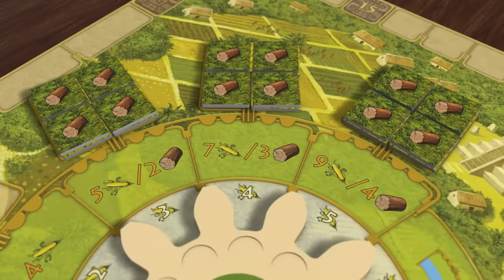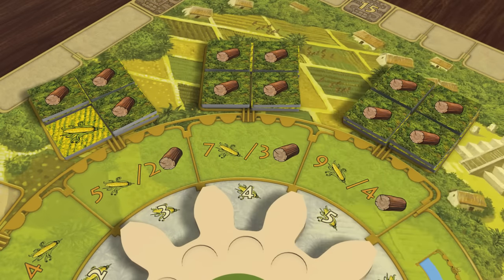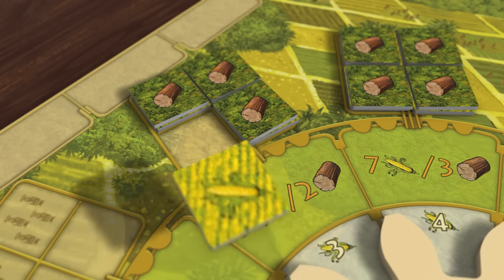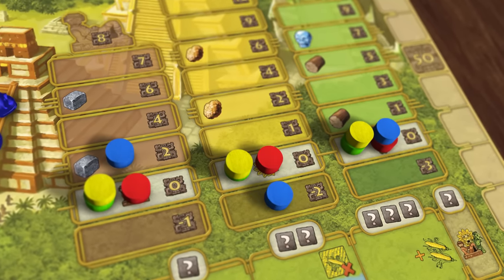The remaining action spaces represent the deep jungle. In order to grow corn here, you will first have to clear the trees. You have two choices: either chop down the trees, taking the harvest tile and receiving the amount of wood depicted on the space — this then reveals the corn tile underneath, so the next player to harvest from this space could choose to harvest corn. Alternatively, you can burn down the forest, which discards the wood harvest tile, and then you can take the corn yourself. Note that burning down the forest angers the gods, and you must move one of your markers down one step on one of the temples.